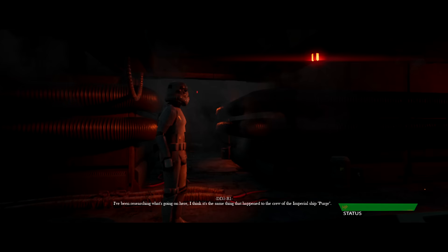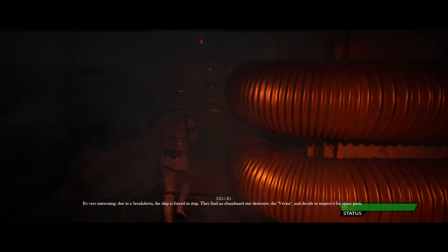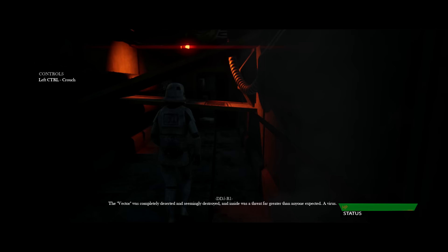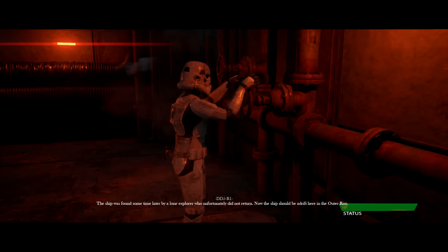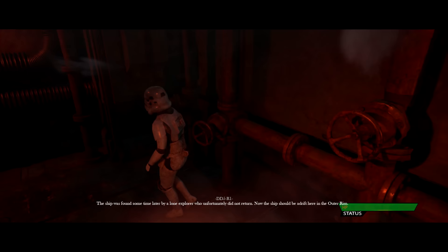Just drop the blaster? It's very interesting. Due to a breakdown, the ship is forced to stop. They find an abandoned Star Destroyer, the Vector, and decide to inspect it for spare parts. The Vector was completely deserted and seemingly destroyed, and inside was a threat far greater than anyone expected — a virus. The whole crew was infected. They all died. But none of them were dead for long — they all came back to life as beasts thirsting for human flesh. The ship was found some time later by a lone explorer who unfortunately did not return. Now the ship should be adrift in the outer rim. The virus is spreading, and it's here too.